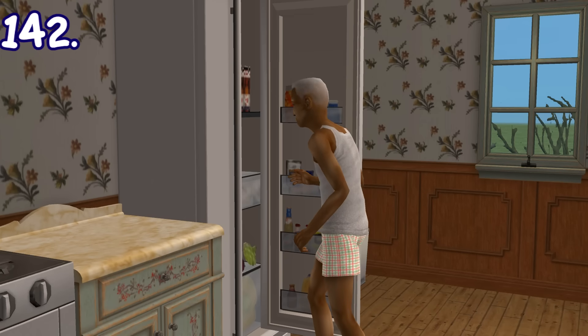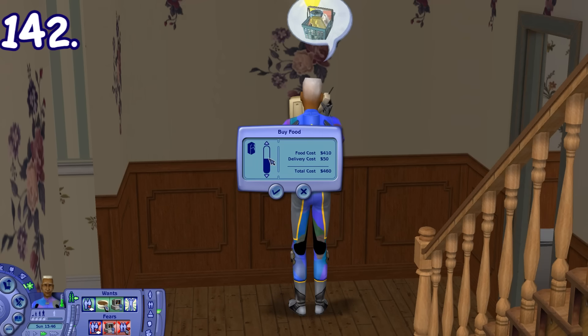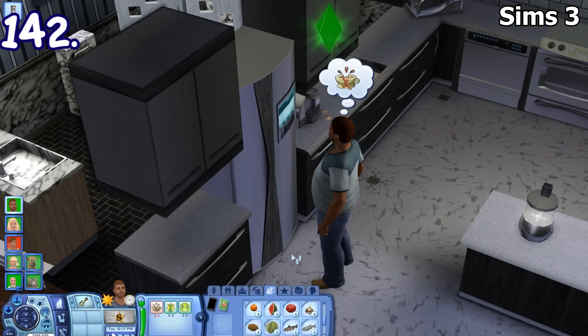Your fridge can run out of stock, so you need to restock it. You can either go to the grocery store and buy items yourself, or order a delivery so it can be delivered to your home. Sure, you can also grocery shop in Sims 3, but it's not really necessary for cooking since you can pay immediately when preparing a meal from the fridge.